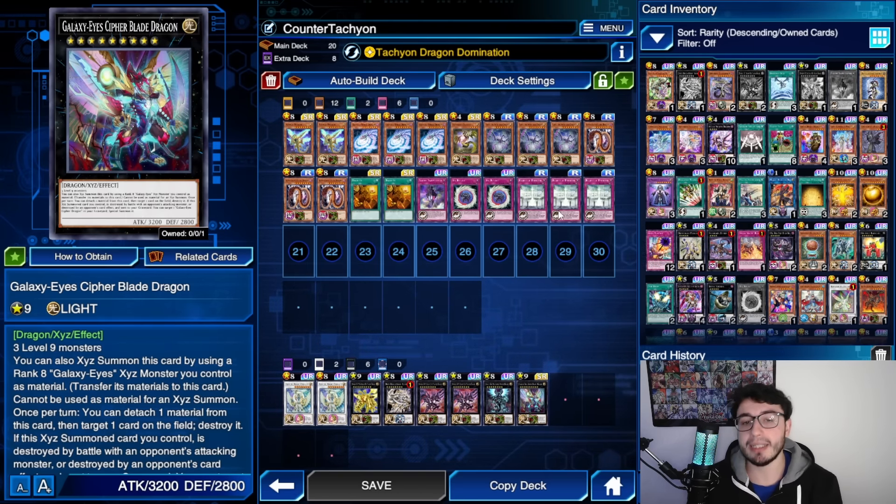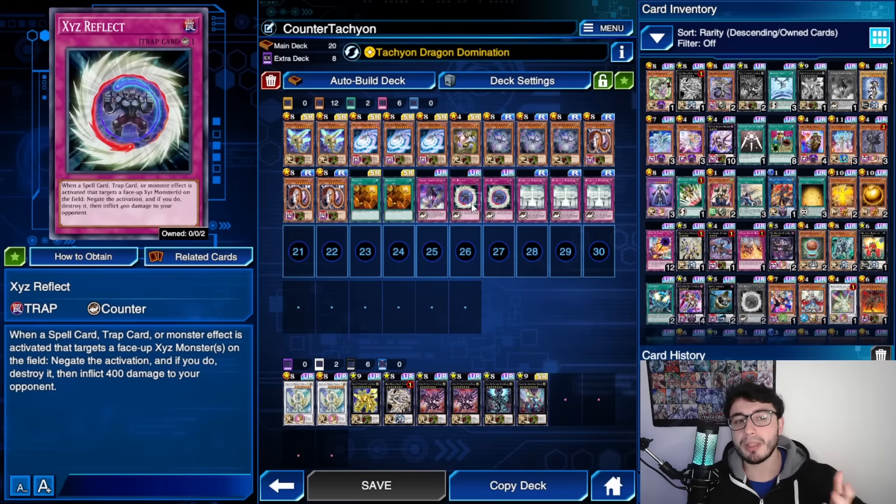This was the classic build, but now I've become more familiar with how to play this and know which are the best combo lines. I decided to play Xyz Reflect — the Counter-Tachyon version — which focuses on counter traps and negating with counter traps. You can either have Parshad or Xyz Reflect. It's almost the same, but Xyz Reflect just protects your Xyz Monster and can negate Spell, Trap, or Monster Effect that targets — plus a little damage — and requires nothing to discard.